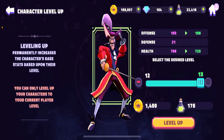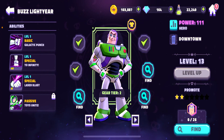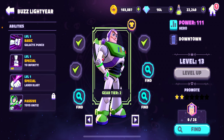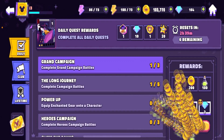I guess the strongest one is Bus. Let me check: 160 offense, critical chance 5%, evasion 0, tenacity 5, critical power 150, health 878. Boss is a tank! Let's get three more characters leveled up.